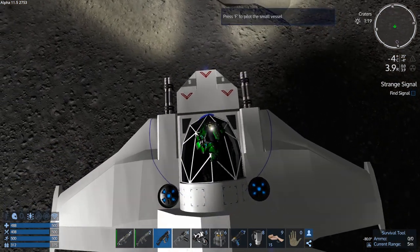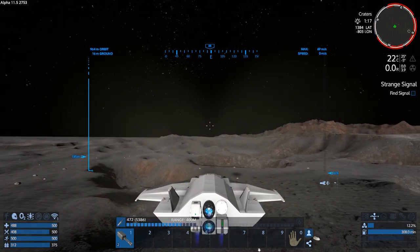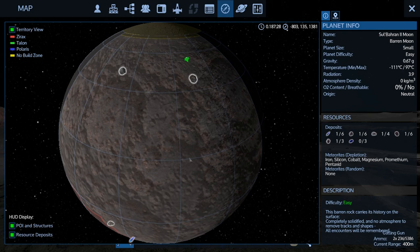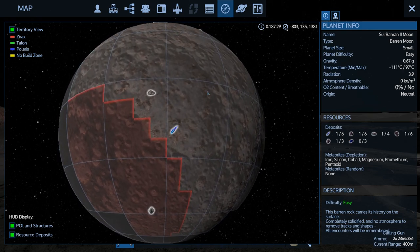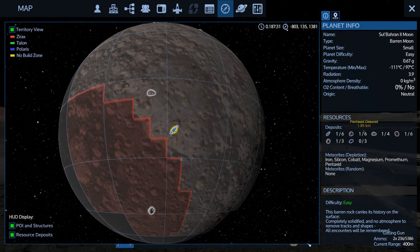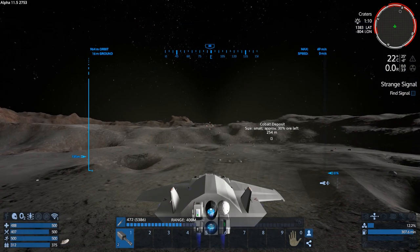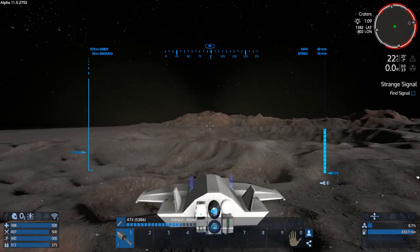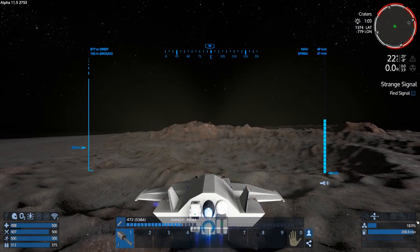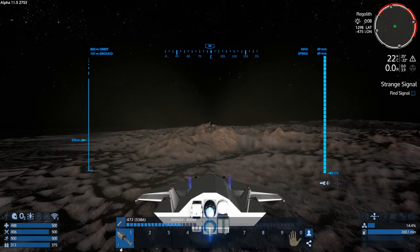33 pentaxid — that was nice. What else should we get? Some more pentaxid — let's go get this one. Actually, you know what, let's go scout some more. Let's keep going this way to the east. There's something to the east here.